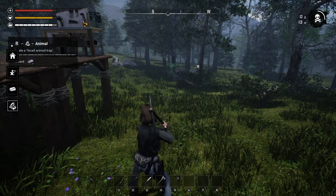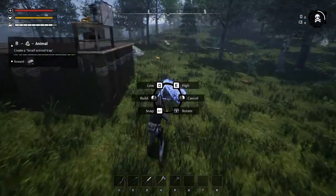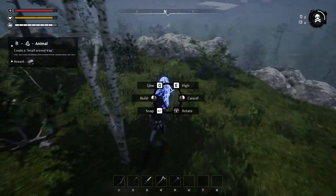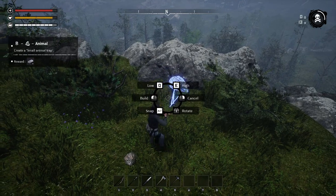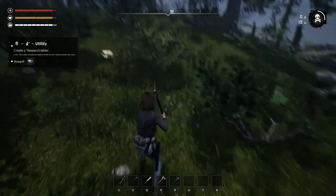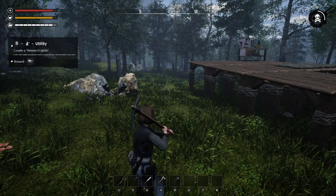B — I keep getting them mixed up. Was this animal small trap? Build — okay, so we can put this on the ground somewhere. Let's put this out of the way. Let's stick this guy over here by the rocks. Let's rotate it around — I don't know if that makes any difference. Boom, we have a trap! It must already have food in it because there's no menu for it. We need to make a research table.